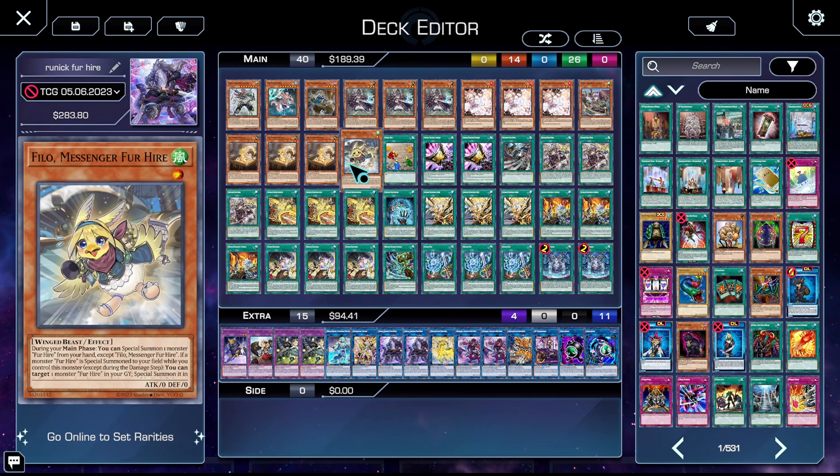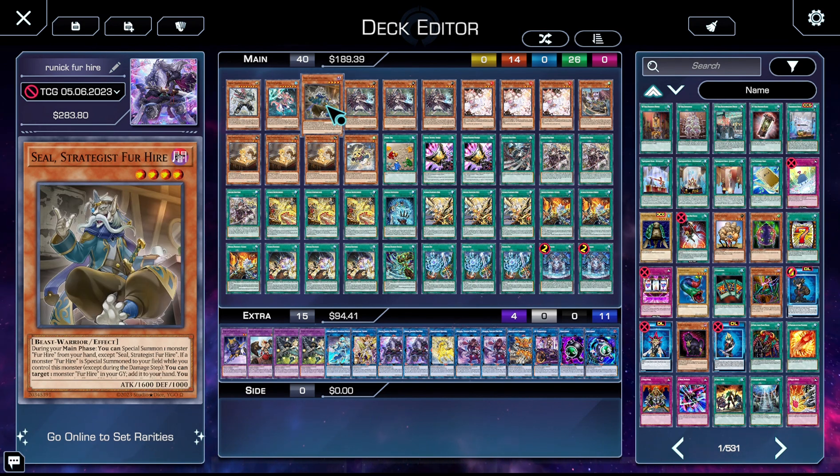One copy of Philo. During the main phase, you get to special summon a Fur Hire monster from your hand except itself. And if a Fur Hire monster is special summoned while you control it, you get to target a Fur Hire monster in your graveyard and special summon it, but it gets shuffled into the deck when it leaves the field. We also have one copy of Sealed Strategist for Hire. During the main phase, you get to special summon a Fur Hire monster from your hand except itself, and if one is special summoned to your field while you control it, you get to target a Fur Hire monster in your graveyard and add it to your hand.